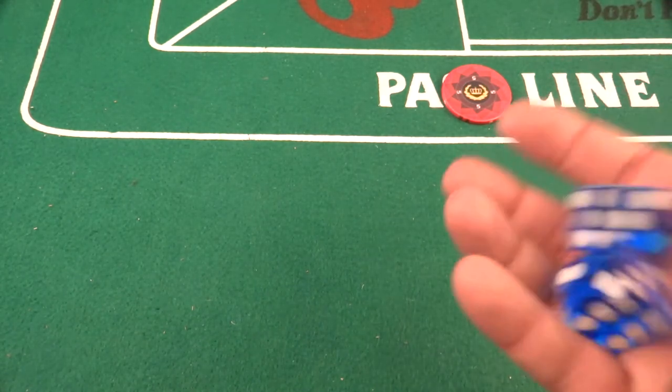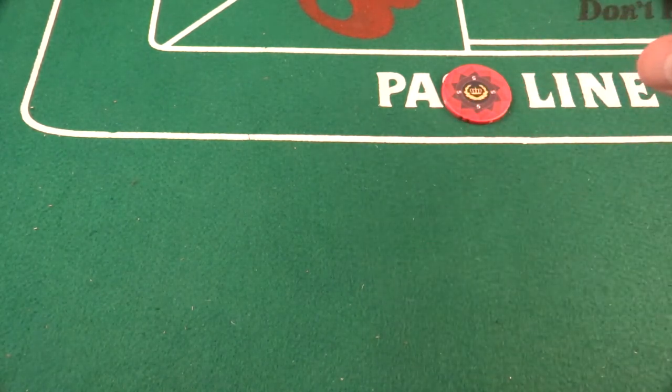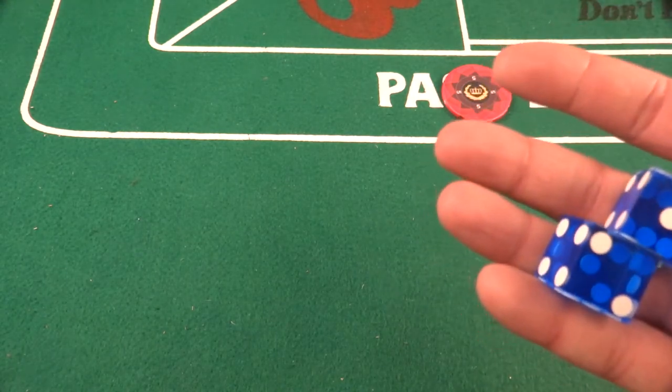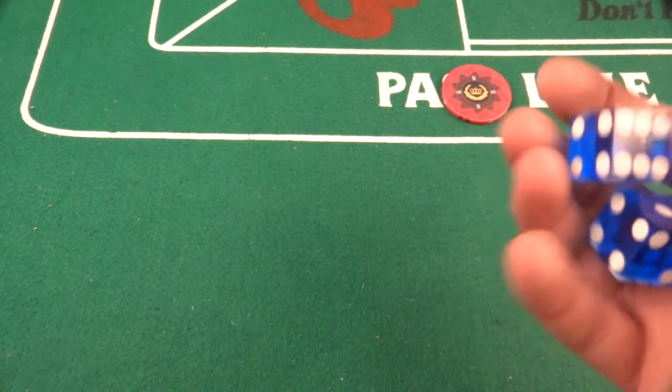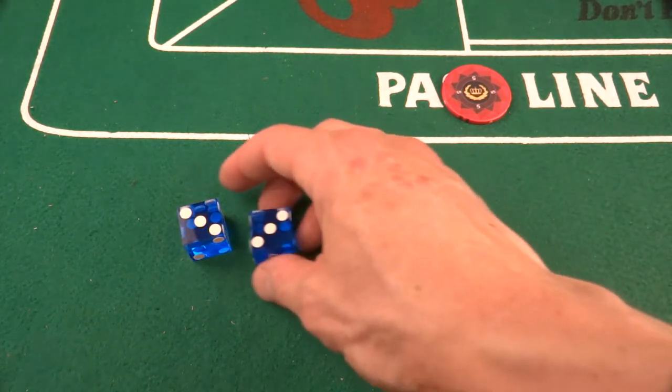Let's just say we're the only ones at the table. They will give you the dice, and you need to establish a point — you need to throw the dice all the way down to the pyramid rubber at the other end. But because we're making a video, I'm going to cheat a little and just drop it here in front of us.